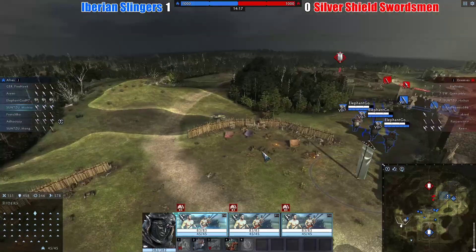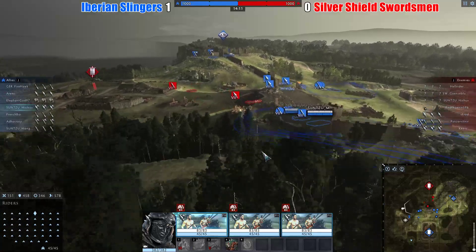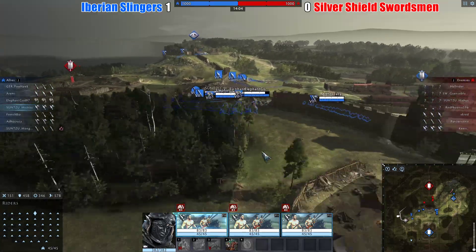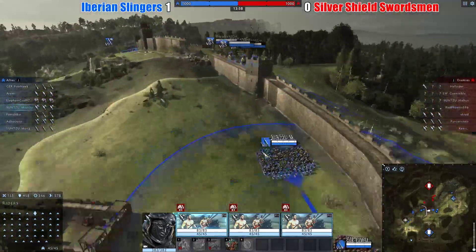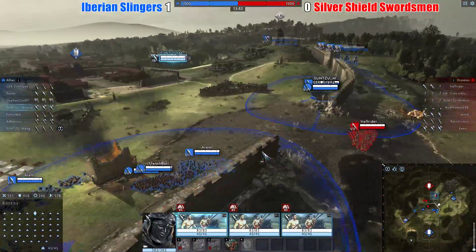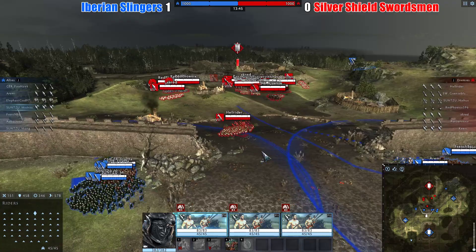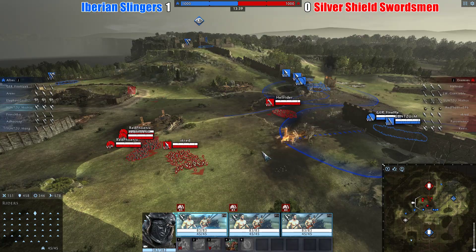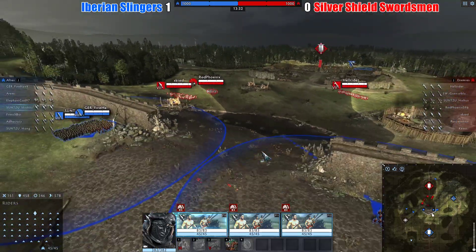They know that this team is very fast and very mobile, and if they play that to their advantage they might actually get something done. The Varian Slingers are hiding in the wall, so the long range advantage that Silver Sheet's swordsmen have isn't really coming into play right now because they just cannot shoot. They're collapsing their Elephants and Cavalry from both sides, and once they're close enough they're going to pull the trigger and attack from both sides again - this time with six Javelins. The pikes are set up on each flank to try and deal with those Elephants.